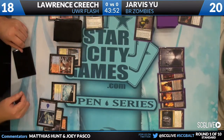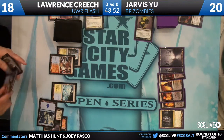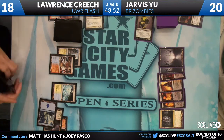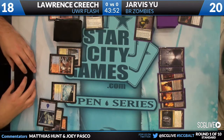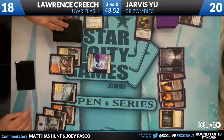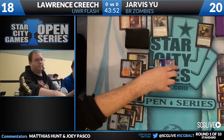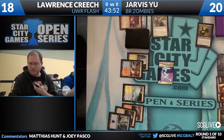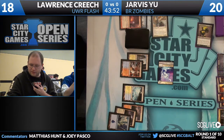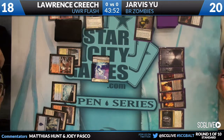Definitely one of those decks that makes use of Sphinx's Revelation — every land is very worthwhile to draw, just representing another card off Revelation later on. Augur of Bolas, Think Twice, Azorius Charm, Snapcaster Mage, Moorland Haunt, and Sphinx's Revelation — it has so many ways to use its extra lands that the longer this game goes on, Lawrence will just continue to compound his advantage.